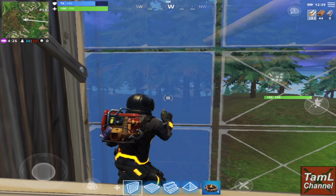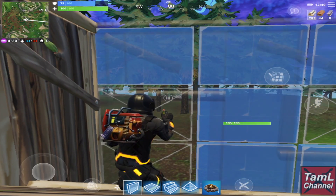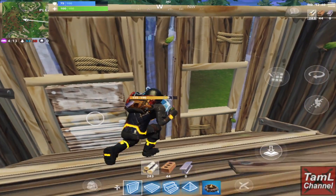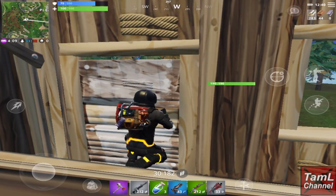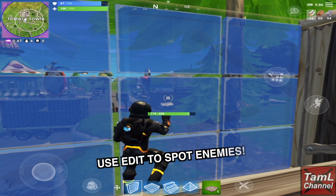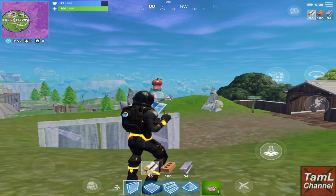You can also tap two squares on one side and one square on the other to have both a window and a door. The window is helpful for spotting enemies to shoot them, and if you're held up in a fort and know someone is nearby, you can use the edit to spot them — you can see through your wall whereas they can't.